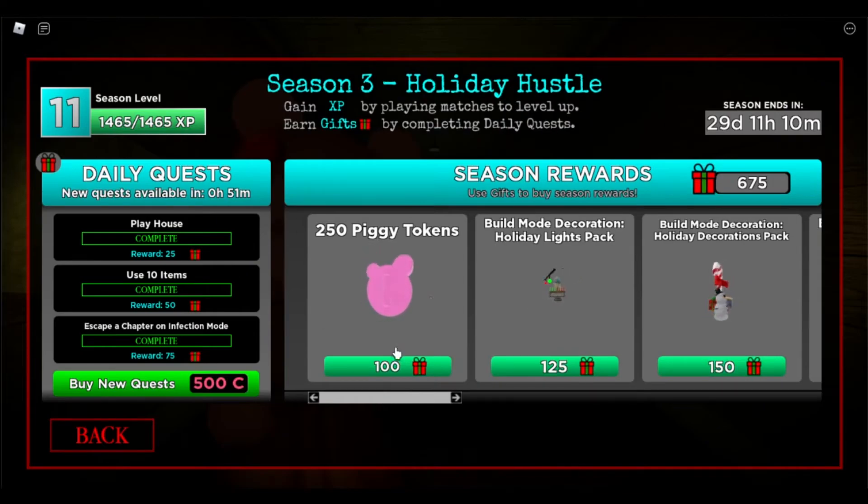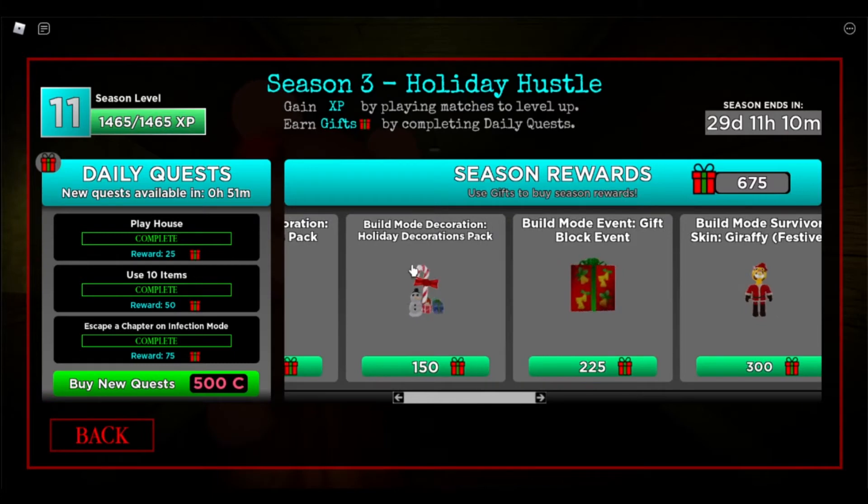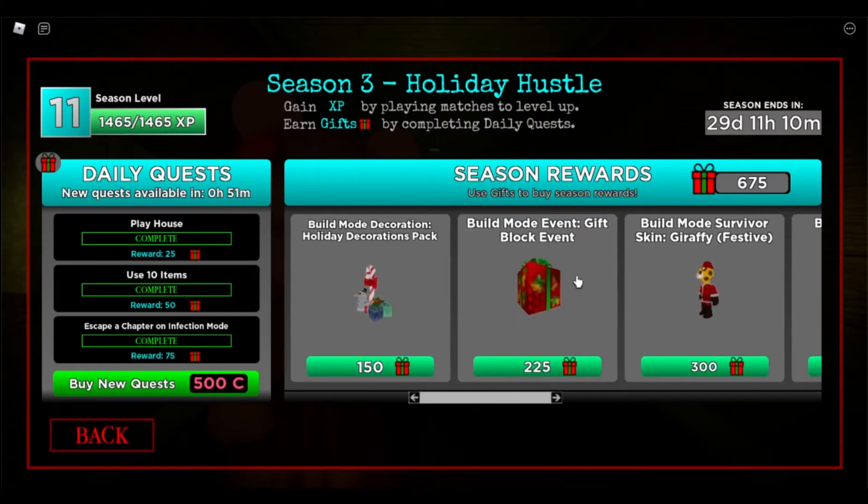First, you would get the usual, which are the Piggy Tokens, and then you would get a Holiday Lights Pack for Build Mode Decorations. Then you would get a Holiday Decoration Pack, which, to be honest, looks really cool, and it's also for Build Mode.